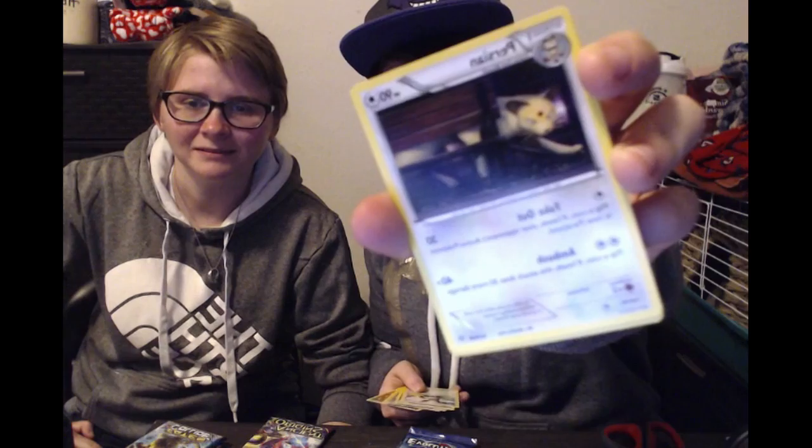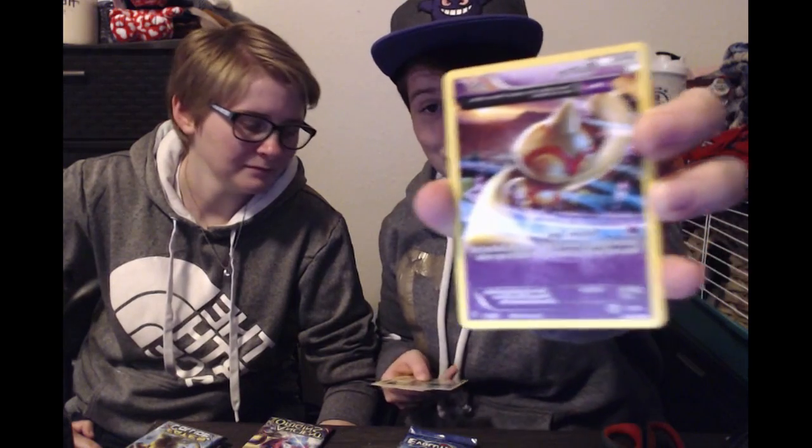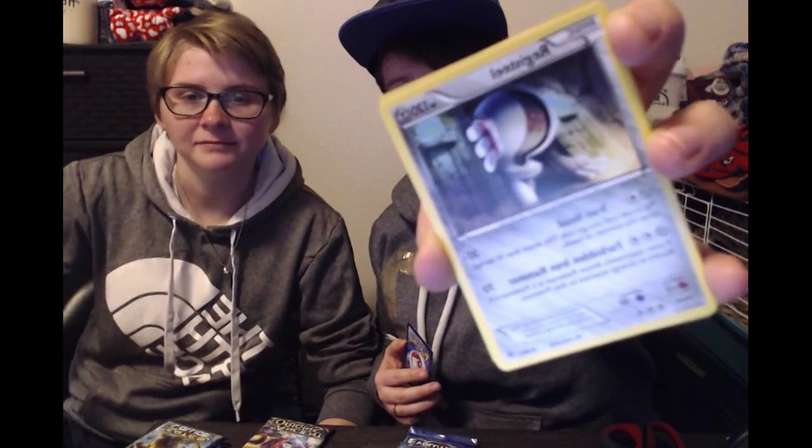Let's see what we got. I like this Persian — he's sweet. We got a Voltorb too — he looks pretty cool, like he's waving or something maybe. We got a Registeel too! Registeel peeking around the corner being a creeper. And then, of course, the Flareon. Awesome.